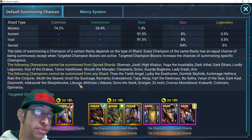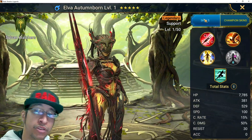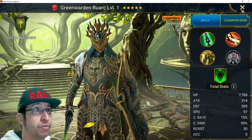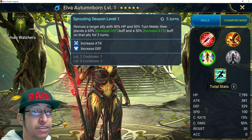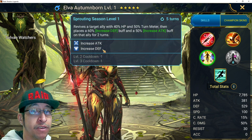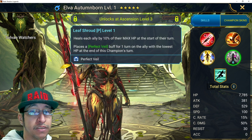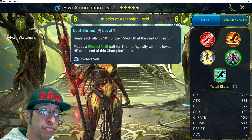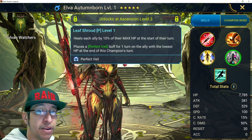For the voids, if you're going to pull - but this is a 10x, you're probably not going to pull shards. Elva Autumnborn is going to be one of the new Sylvan Watchers. She's kind of like a cleansing duchess - you get a little bit of this without the perfect veils, you get to revive only one person but it's on a three-turn. You get increased attack, increased defense - no perfect veils. It's a mix of Perfect Veils and some heals, kind of like Rector Draft actually.